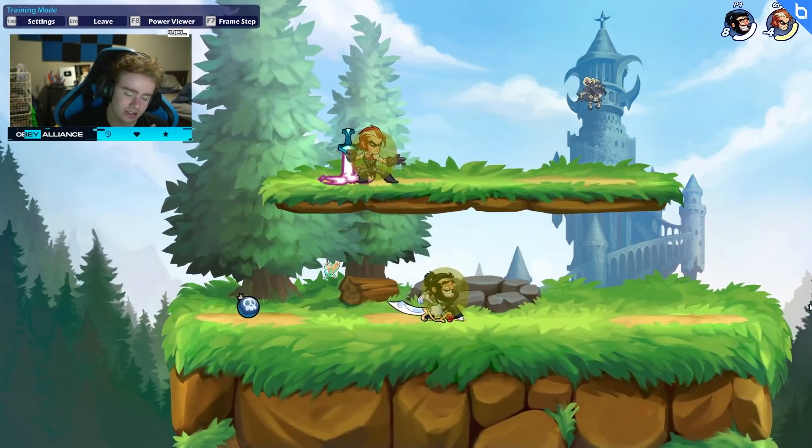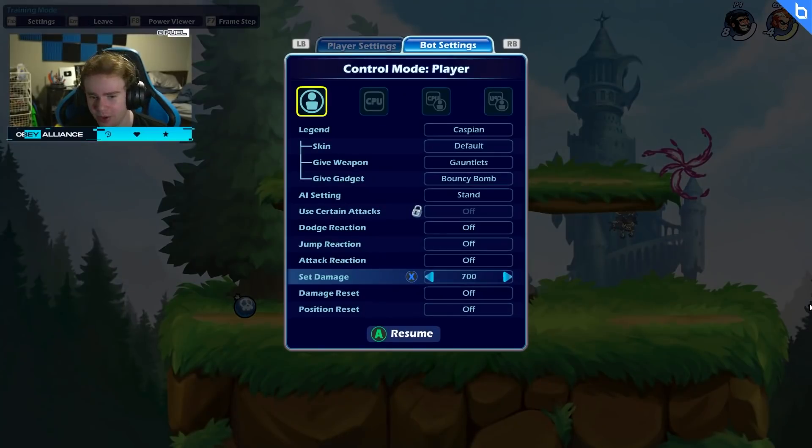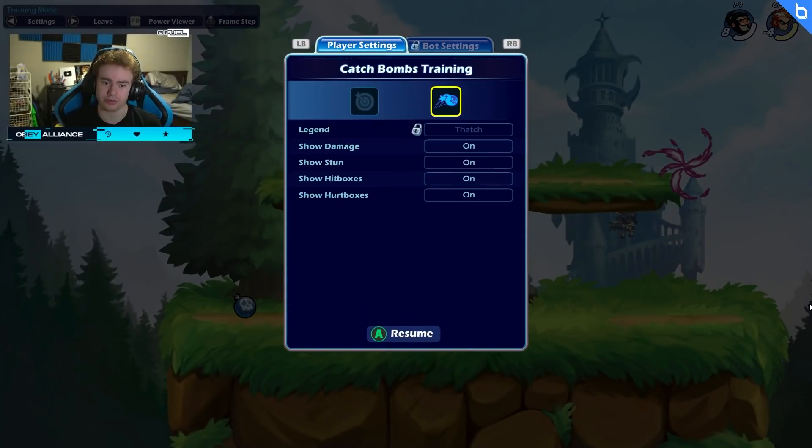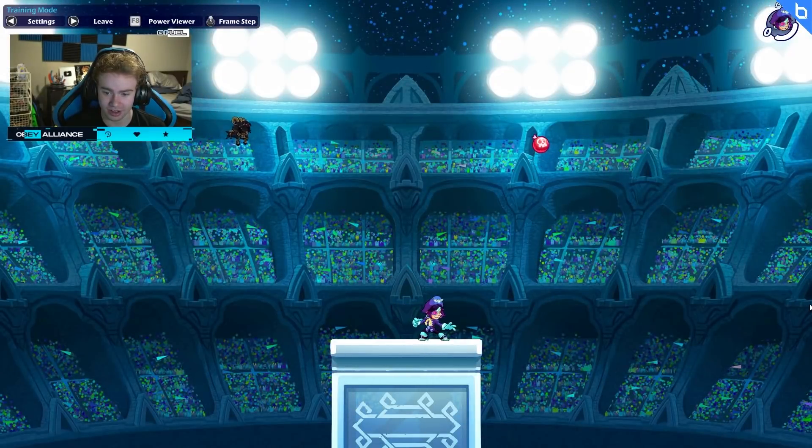The sixth secret — this is again in training room, because there's so much stuff in training room that people don't know. There's actually a secret Brawlhalla game mode, and this game mode's kind of weird. It's catch bombs training, and basically you can practice catching bombs. The bombs get thrown at you, and if you catch them, you get a point. So you can make this a game with friends to see who can catch more bombs. I have no idea why Brawlhalla added this — nobody talks about it. I guess it's good for reaction time, but yeah, it's not anything super useful.